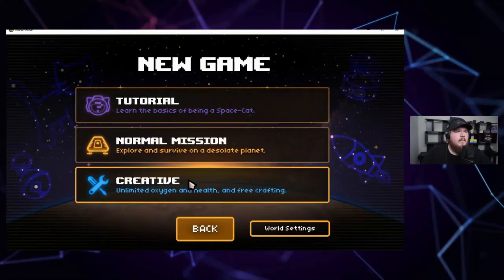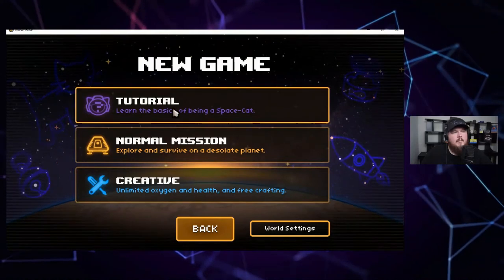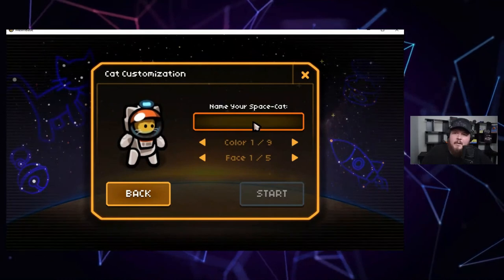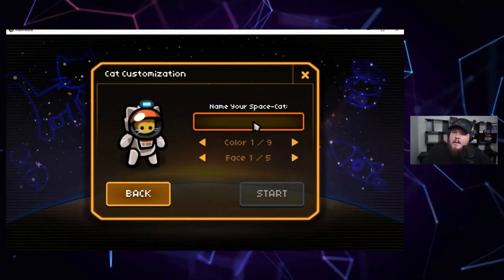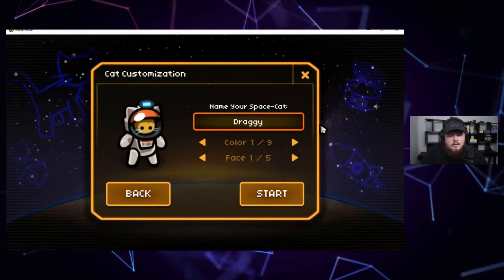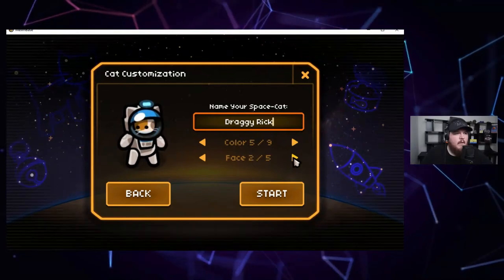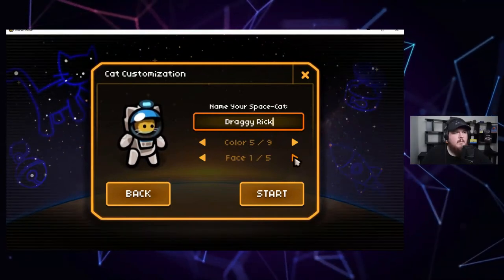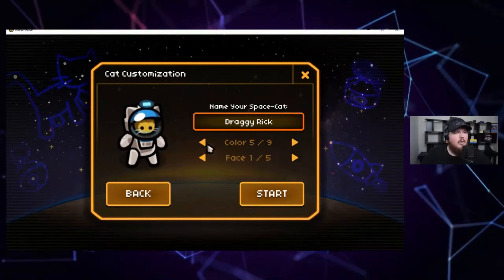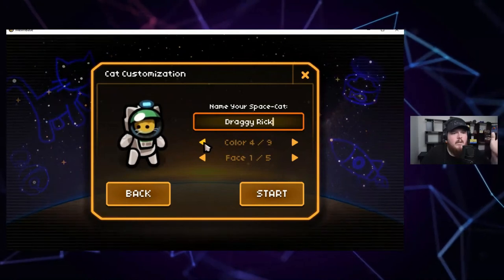So we'll start a new game. It's been a while — we probably should start with the tutorial so we can dive in. What should my space cat name be? Let's customize our character. This is one of the really cool aspects — not all sandbox games have character customization, but I think this adds to the element. A lot of RPGs have this kind of stuff, but it's really important.